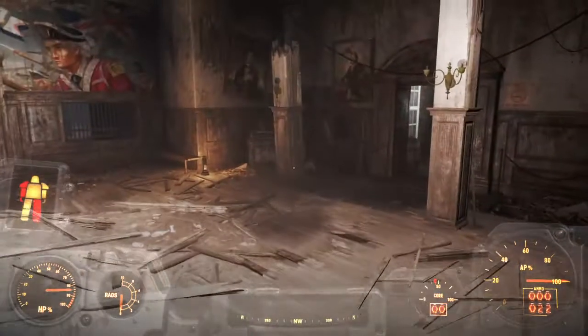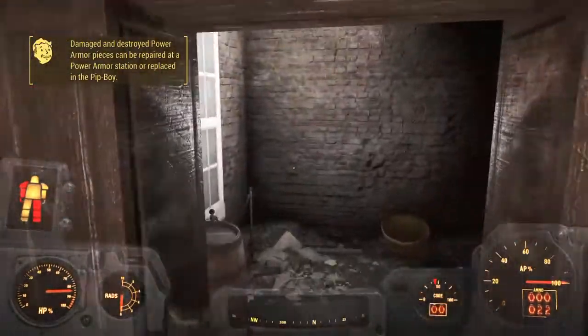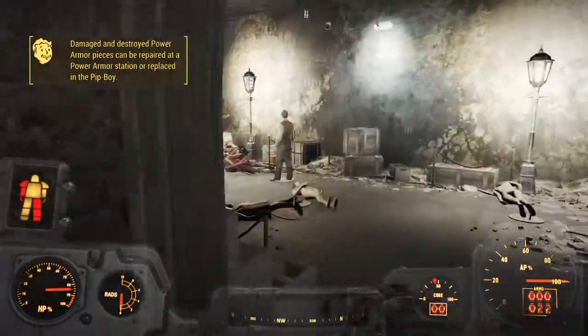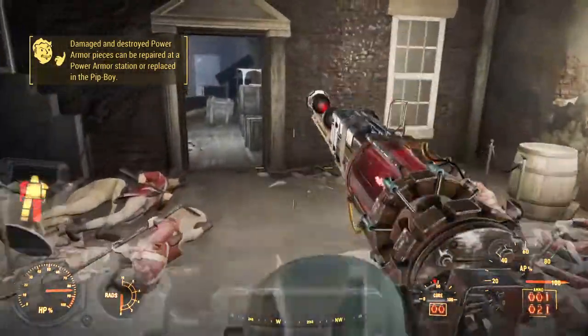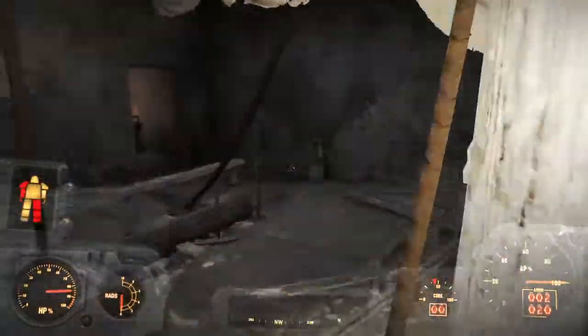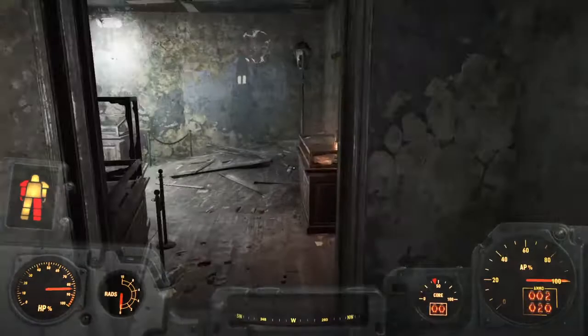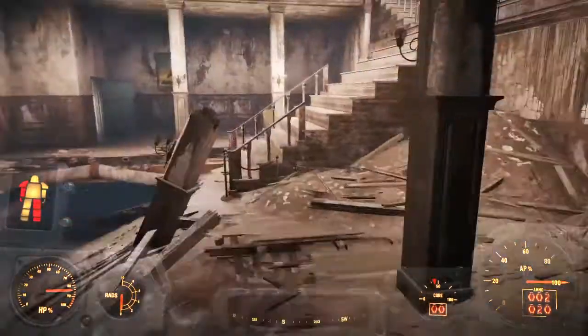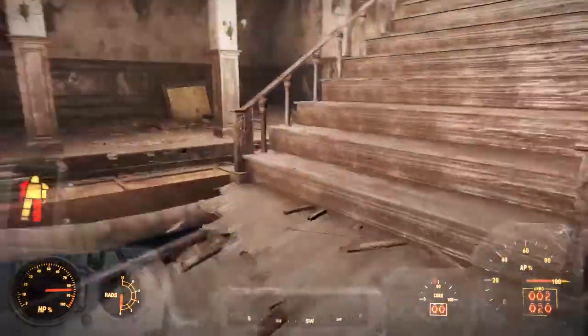Hey everyone, sorry about the abrupt ending on the previous video. Right now we are in Concord. This is the first time you're going to go to if you follow the quest line given to you by Codsworth. This is where you meet the very first Minuteman in the game, and he asks you to help him.